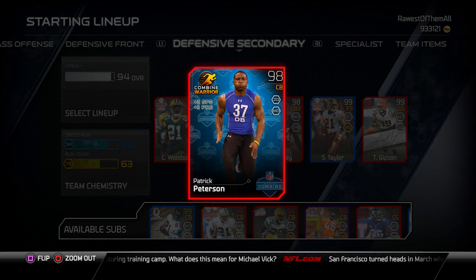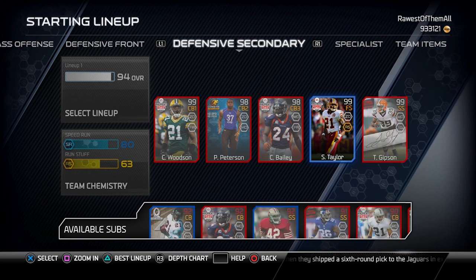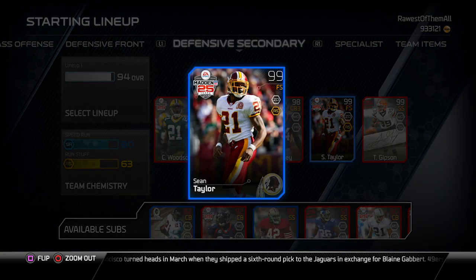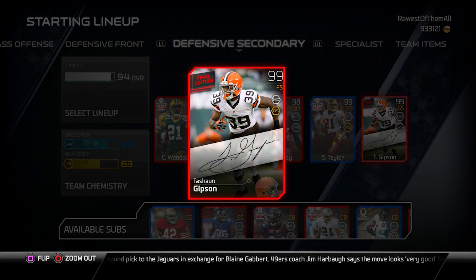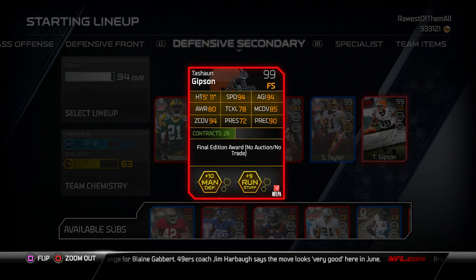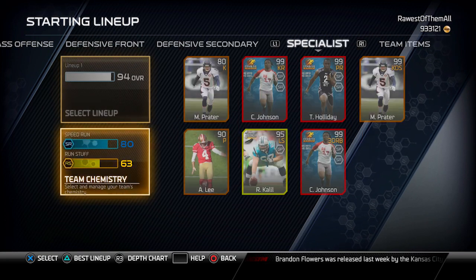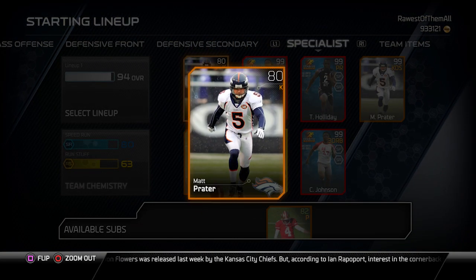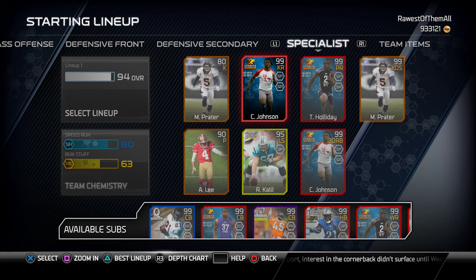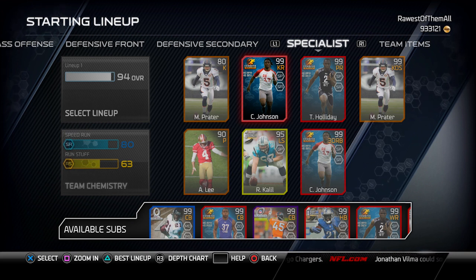There aren't very many corners that are better than Patrick Peterson in this game — he's an absolute beast all over the field. At free safety I have Sean Taylor, who I lost in pink slips at one point and had to rebuy because he's just so ridiculously good. Sean Gibson plays strong safety where he becomes a 99, and I user him a lot — his 94 speed makes him worth it. For specialists, I use Matt Prater at kicker — he's only 80 overall, but he's got 97 kick power, so who really cares. I'm also thinking of replacing Chris Johnson as my kick returner with Trinden Holiday to avoid fatigue issues.